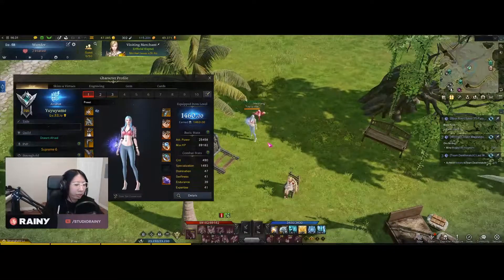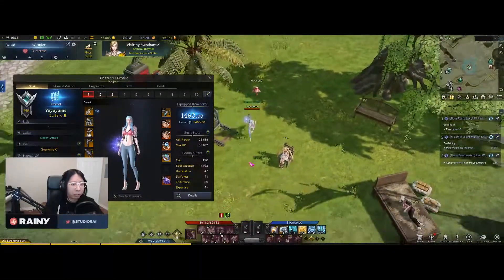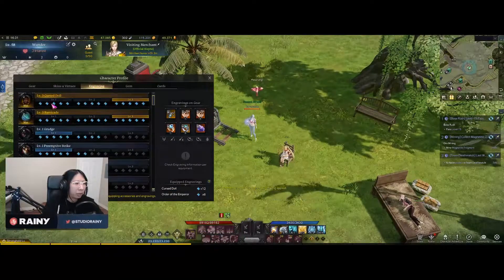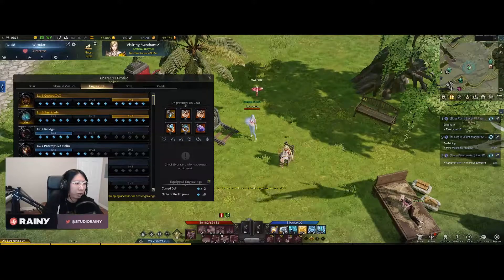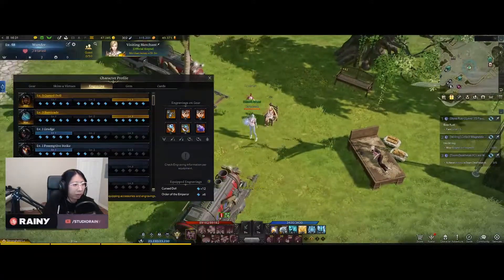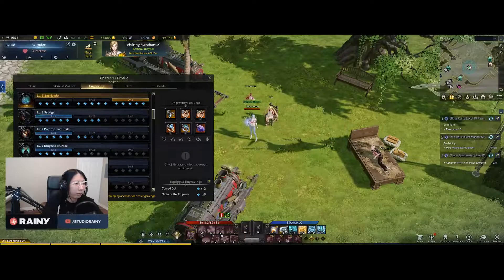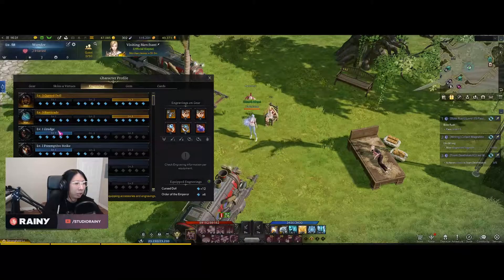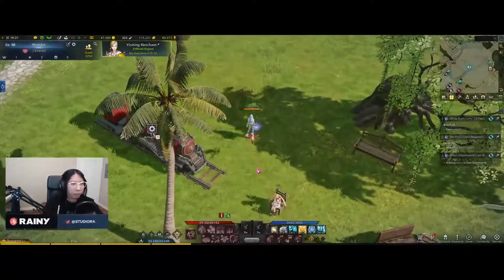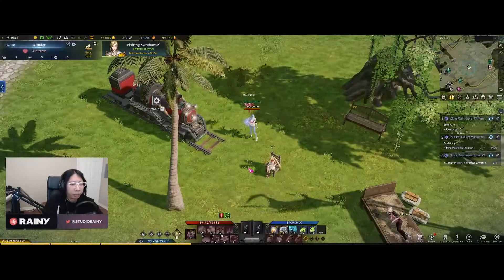The other thing I did was set up a basic Chaos Dungeon build. You have Preemptive Strike and Order of the Emperor. It could definitely be better if I had a maxed-out Hit Master. Basically, Barricade and Grudge are irrelevant for Chaos Dungeons, but it's good enough.